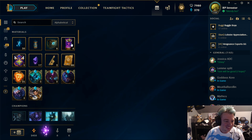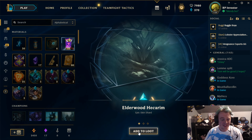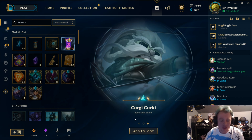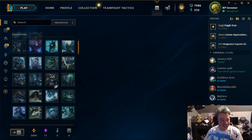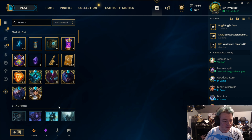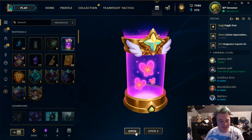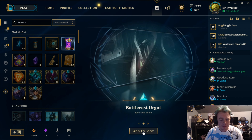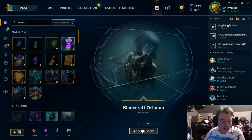We got bonuses on everything. Elderwood Hecarim, an epic skin. Earth Rider Corki — two Corki skins, also an epic skin — no bonus that time, but still crazy. We got an ultimate skin! This has literally been the luckiest I've ever gotten. Half of these left and it's already been amazing. Shurima Desert Zilean, Battlecast Urgot, an epic skin — pretty good, but nothing compared to High Noon. And Bladecraft Orion.